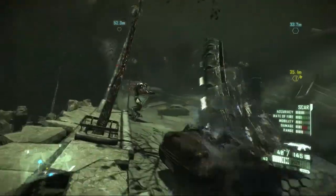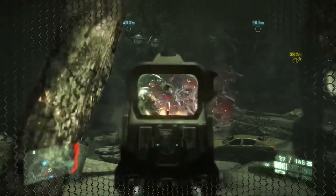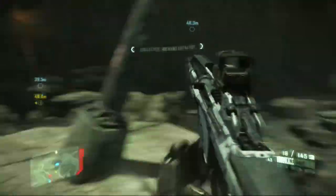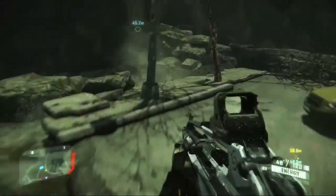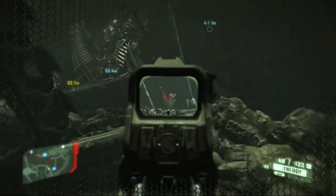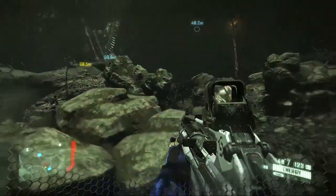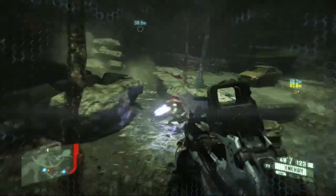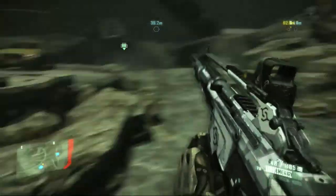I'm going to take down this one Zeph right here and do it loudly so I alert the two Zephs up in the cliff. They're going to come down and start looking for me. So I'm making a kind of trap so I can take care of them here and collect nano catalysts.